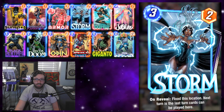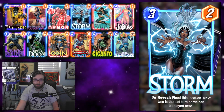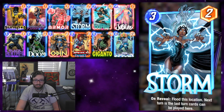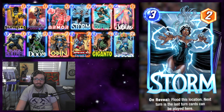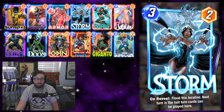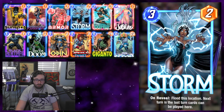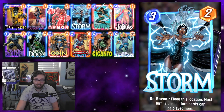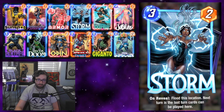Storm is a reasonable flex tech spot to swap out. I know Wong is really popular right now because he's very good with Black Panther, so you could consider Cosmo or just a general good tech card in this slot. Storm definitely isn't bad by any means - being able to force-lock down a lane that you can make bigger later with things like Dr. Doom or pumping up Sunspot can be very good.